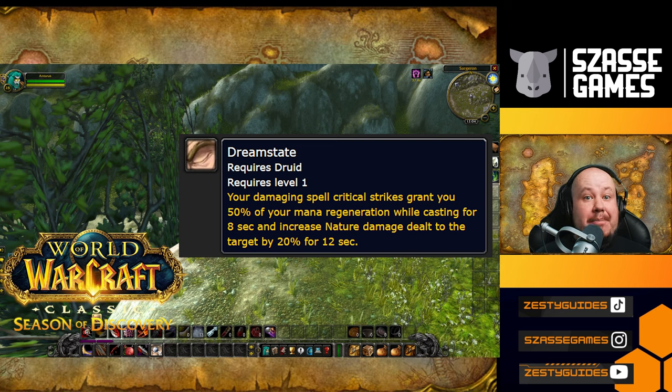The Dream State Rune is very important for Balance Druids to be able to get mana regeneration reliably, as well as an increase to their nature damage dealt from Wraths.